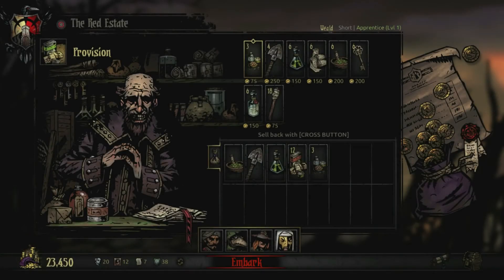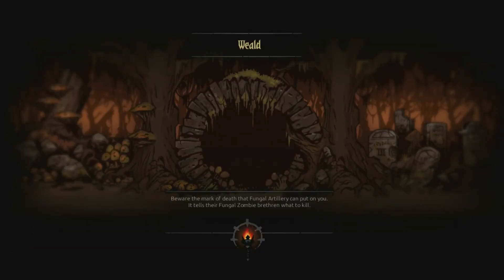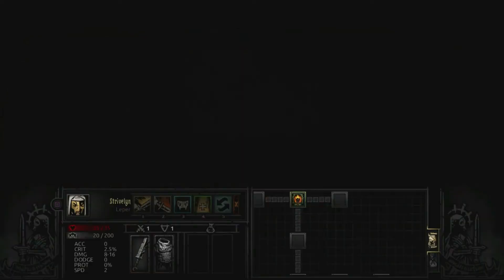Provisioning is going to be pretty heavy with the Weald — say three shovels. Plenty of antivenom and bandages as there is both Blight and Bleed to deal with down here. Keys are probably not that valuable, and we're not going to be bringing any torches. Holy Water might serve a little purpose. We'll beware of marks for Fungal Artillery, as those guys are a giant pain.